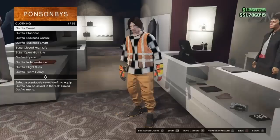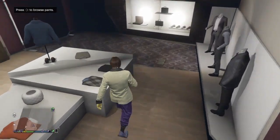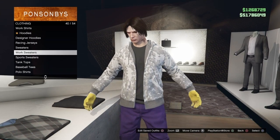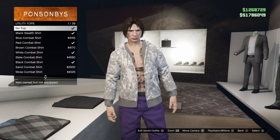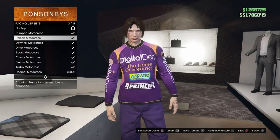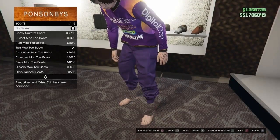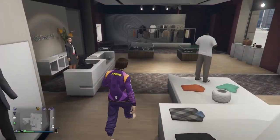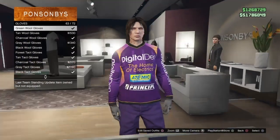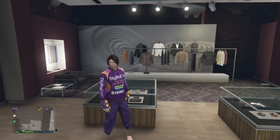Now for the purple outfit. Go back to the clothing store, go to the front counter, and select the last Santa Claus outfit — this gives purple joggers. Remove the top using the same process: hoodie, Utility Tops, No Top, select second, back to No Top. Go to Racing Jerseys and select the third one. Go to the Shoe section and remove the shoes. Go to Accessories, Gloves, and put on the Motocross Gloves.